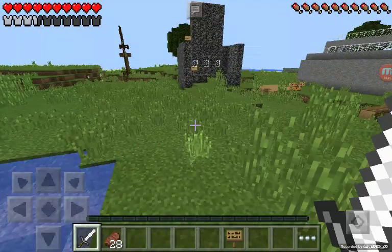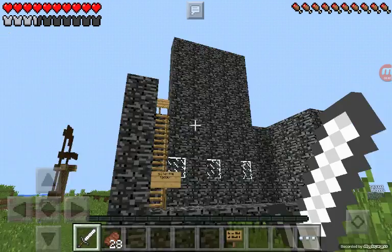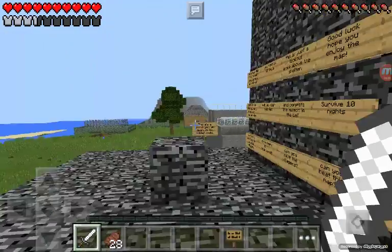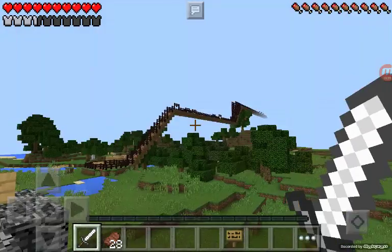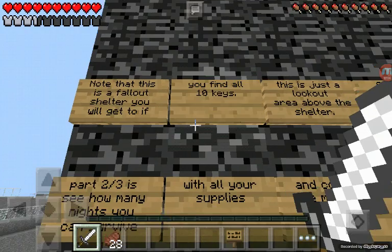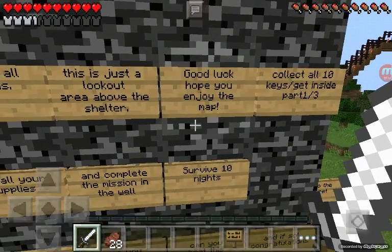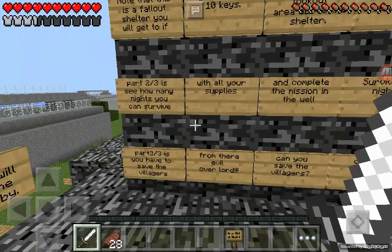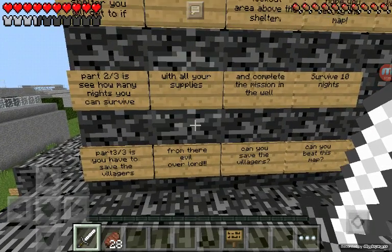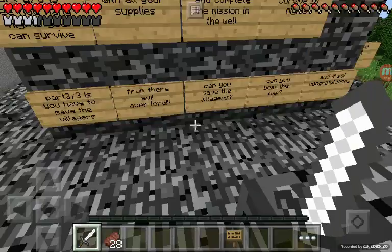Let's go over here to the bedrock place and then we will finally be starting this map. Note that this is a Fallout Shelter — you will get to it if you find all ten keys. This is just a lookout area above the shelter. Good luck, hope you enjoy the map. Collect all ten keys and get inside. Part one of three: find ten keys. Part two of three: see how many nights you can survive with your supplies and complete the mission in the well — survive ten nights. Part three of three: save the villagers from their evil overlord. Can you save the villagers? Can you beat this map? There's a secret you will learn in the hidden lobby.